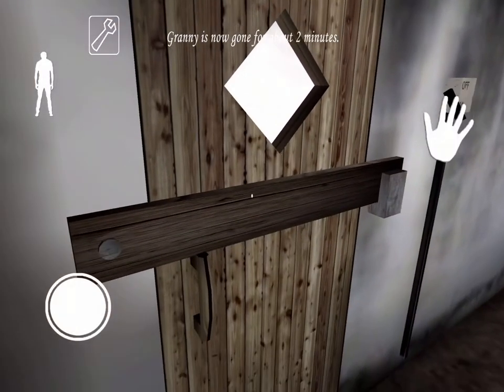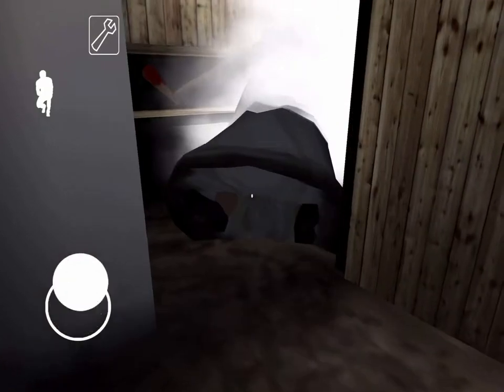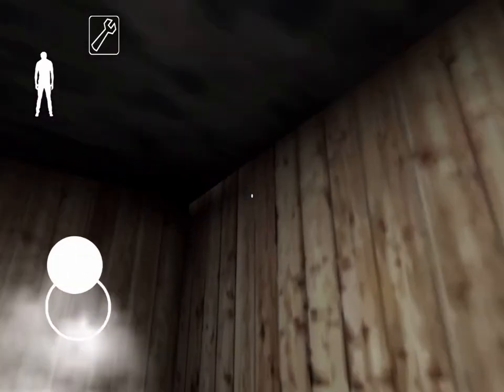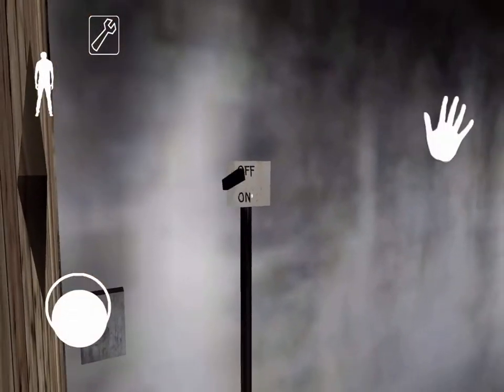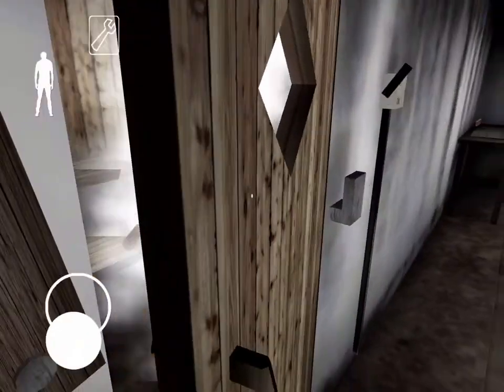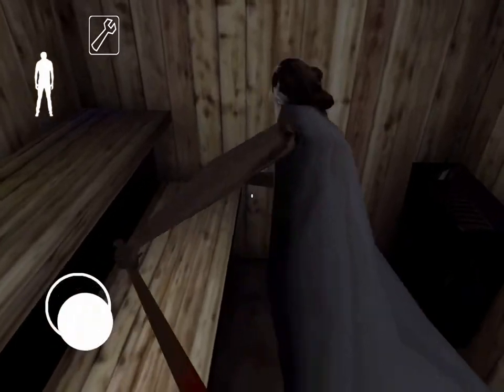And there we have it — that is how you tranquilize Granny without the dart gun. Now I'm going to turn the sauna off so we can get a better look at dead Granny.